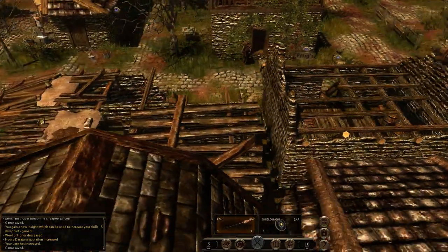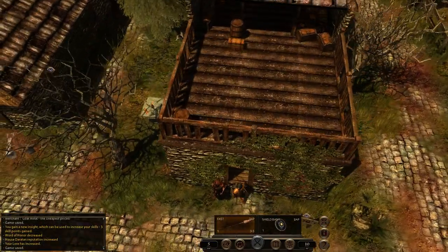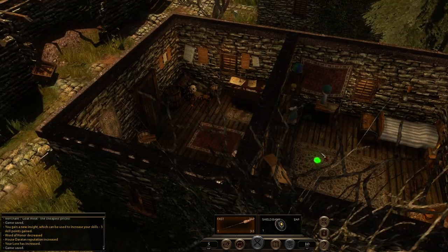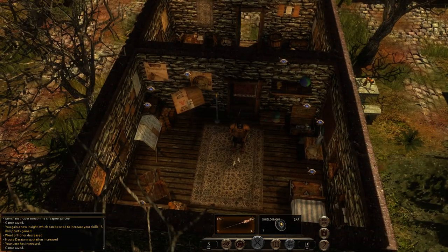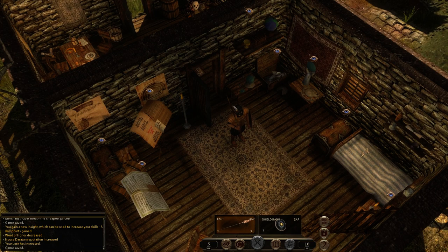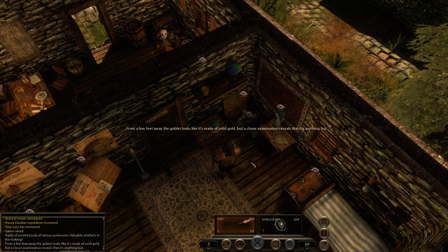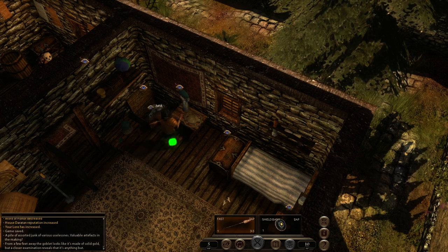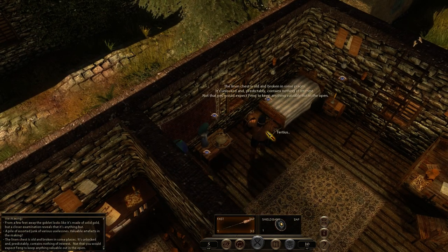We got a goblet over here — from a few feet away it looks like it's made of solid gold, but it reveals that it's anything but upon closer examination. Feng's desk has notes, candles, and writing materials. It appears Feng is interested in General Marcellus Galbo, a famous military tactician and strategist of the old empire. It's a large, carefully restored document tracing the histories of House Daratan throughout the centuries — House Daratan owes its name to the Battle of Daratan, where a Legatus managed to defeat an army of 20,000 men with less than a full legion.